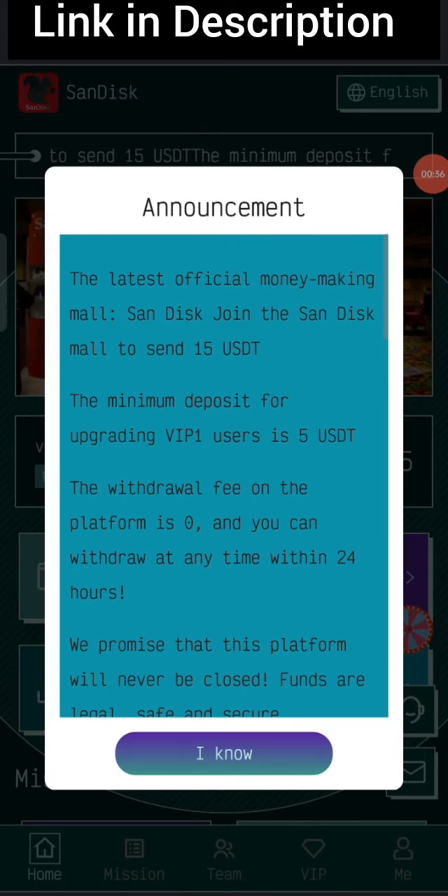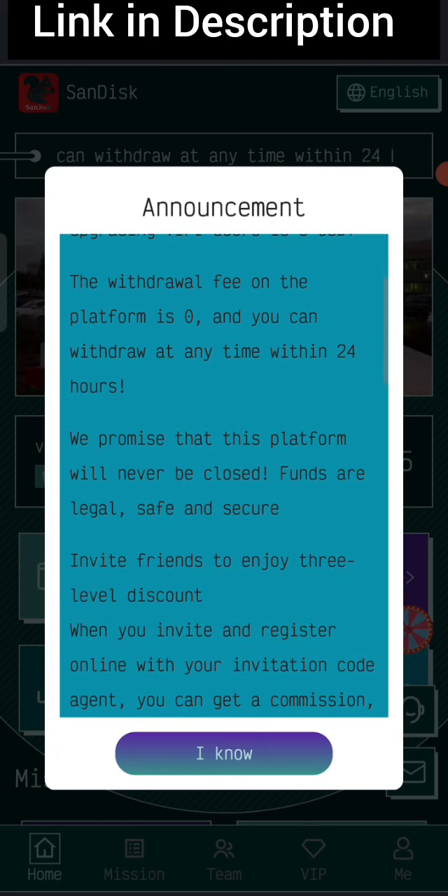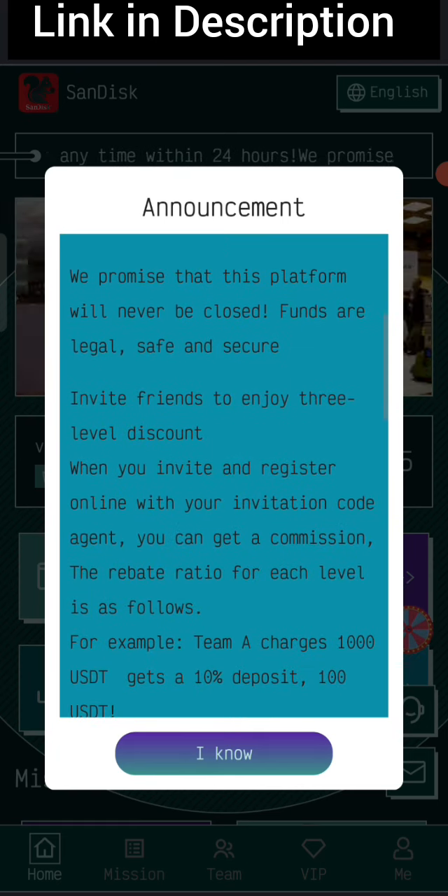After you sign up your account, you will see this interface. On this page you can see the latest announcements of the website. You will get a $15 bonus at signup. If you recharge $5 USD, you can do a daily withdrawal of $1.4 USD, which is a 30% daily commission.